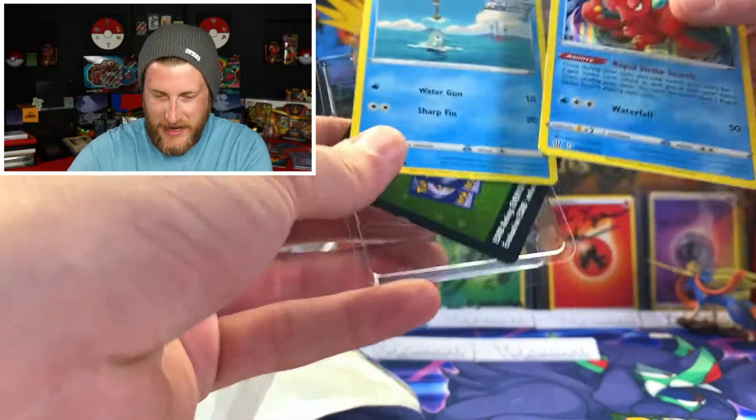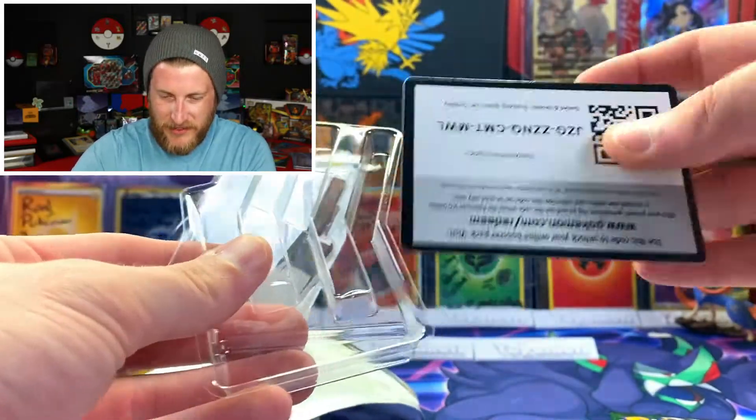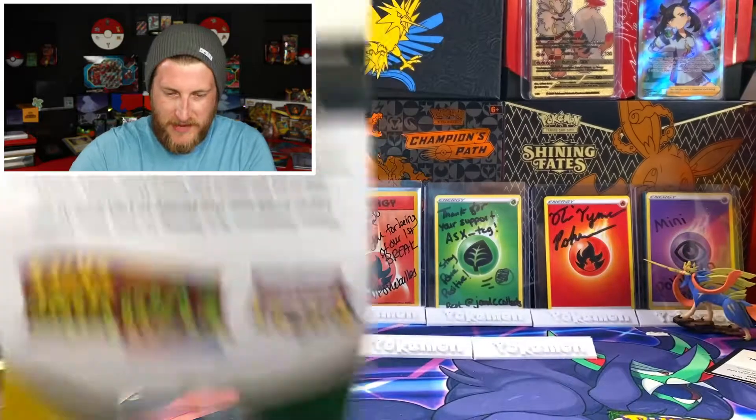We got our Octillery and our Remorade — this is probably the code card for both of those.